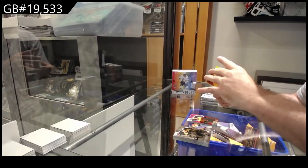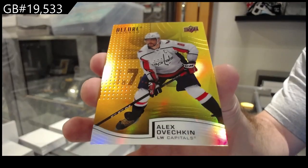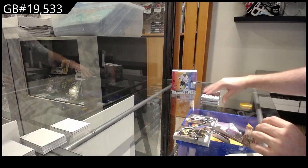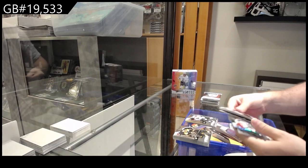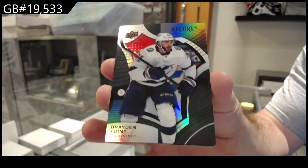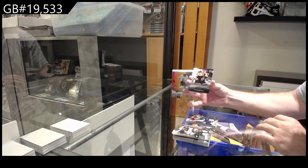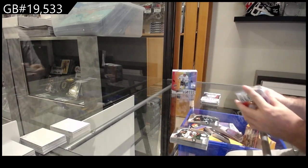We've got an orange yellow of Ovechkin for the Caps. And we've got a rookie of Eklund for the Sharks. We've got a black rainbow of Brayden Point for Tampa. Control room of Swayman for Boston. And a rookie of Lind for Seattle.